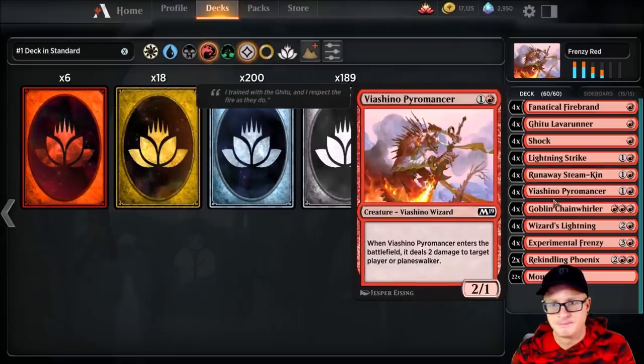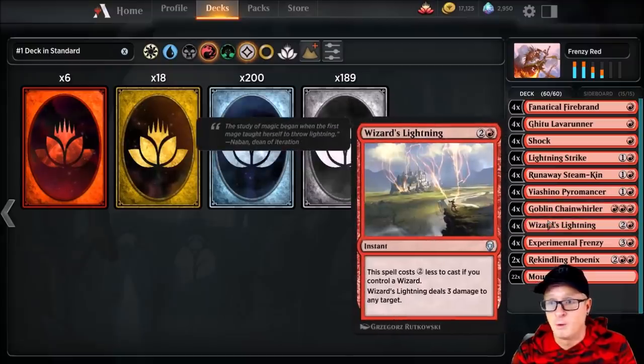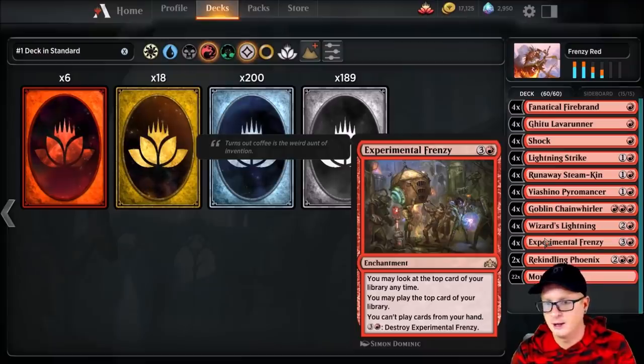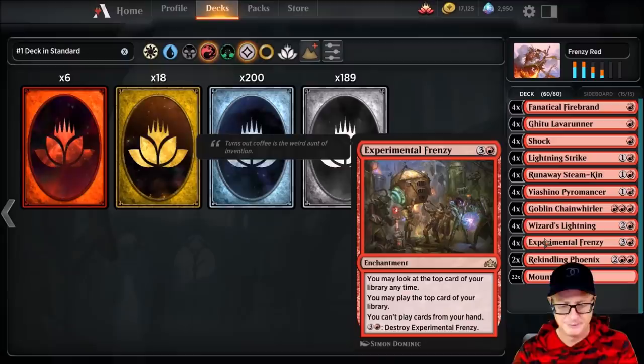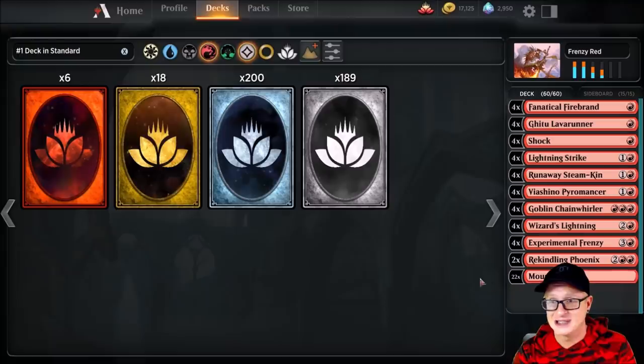Viashino Pyromancer. It's not even an expensive, crazy deck. The thing that makes it most expensive — we'll get to that card in a minute — four Goblin Chain Whirlers, four Wizard's Lightning. Love the artwork on this card. Four Experimental Frenzy, which I had to sideboard out to win on a couple of occasions. Still a sweet card — you may look at the top card of your library at any time, you may play the top card of your library. It's good stuff. Two Rekindling Phoenix and 22 Mountains — that's the entirety of the deck.